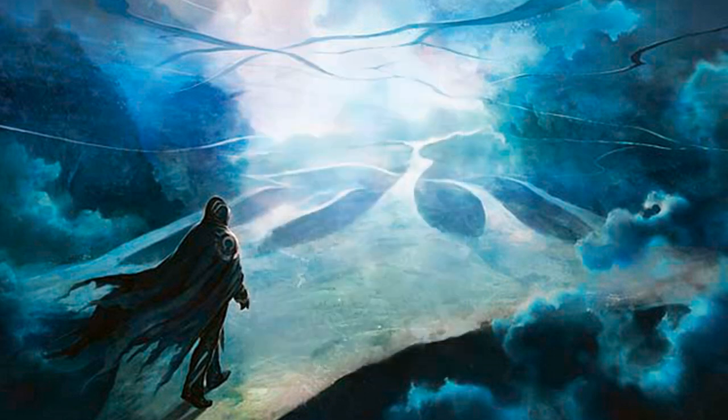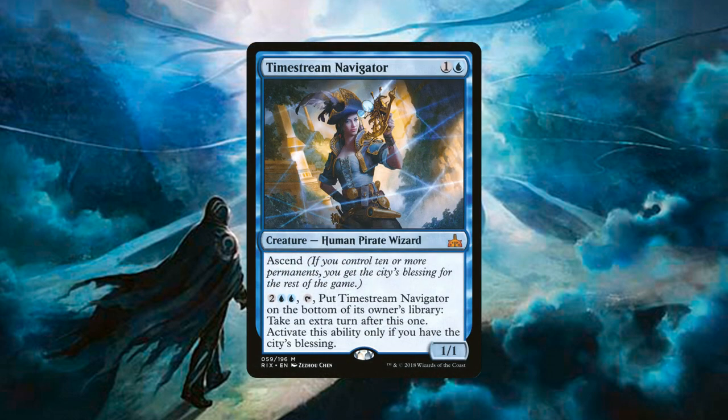We have 2 copies of Timestream Navigator, a 1/1 human pirate wizard for 1 generic and 1 blue mana with ascend. If we have 10 or more permanents on the battlefield we get the city's blessing, which for us should not be a problem. Her ability costs 2 generic and 2 blue: tap her, put Timestream Navigator on the bottom of your library, and take an extra turn after this one. This requires the city's blessing but works really nicely alongside Nexus of Fate — essentially acting as a fourth or fifth Nexus of Fate.